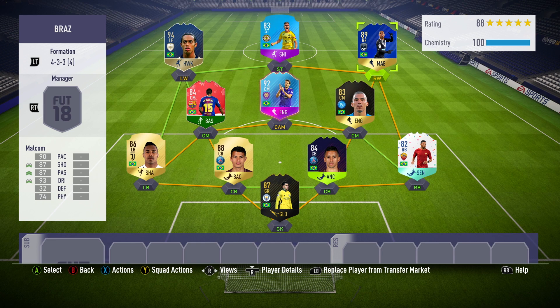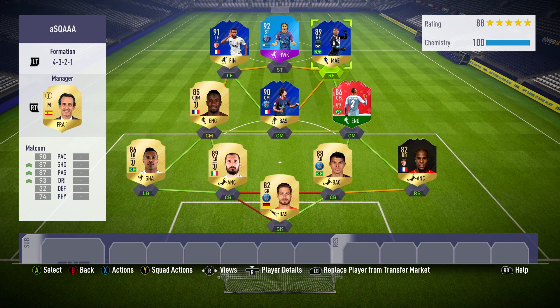So I've got a couple of squad options for you today. The first one is a full-on Brazil team, playing Malcolm out a little bit wider in the right wing spot in a 4-3-3. However, the team I was actually using him in brings him into that right forward spot to really get him involved in the action as another attacker. It's a mix between the French League Un and the Calcio A, with lots of good players including three TOTS items.